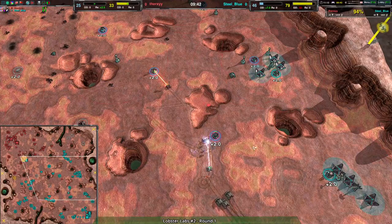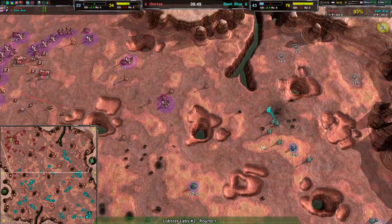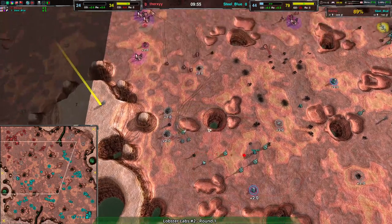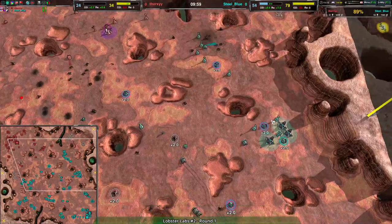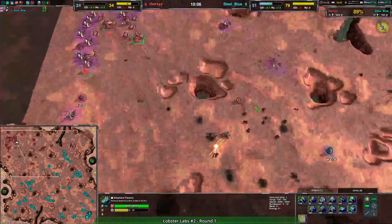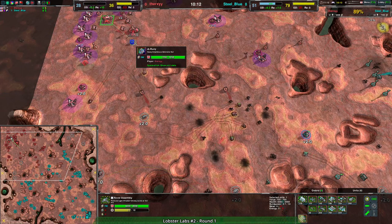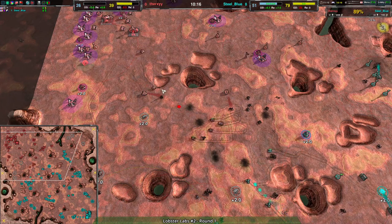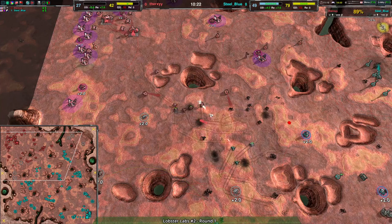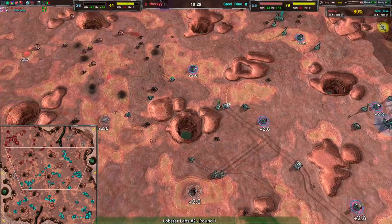Therksy is looking to get rid of some of that advantage, but they just don't have the units to take out all the metal extractors, not to mention the overdrive and the reclaim fields that haven't even been taken yet. Therksy is also losing their own metal extractors, so the harassment isn't doing all that much relatively. Now seeing Boys with slow damage, which also makes sense — I'm not sure why they didn't just go with Darts, but Boys are tankier so I can see the logic. Boy-Ripper is a similar approach; the Ripper is definitely better against mass units, and the slow damage is the main reason to go with Boys.